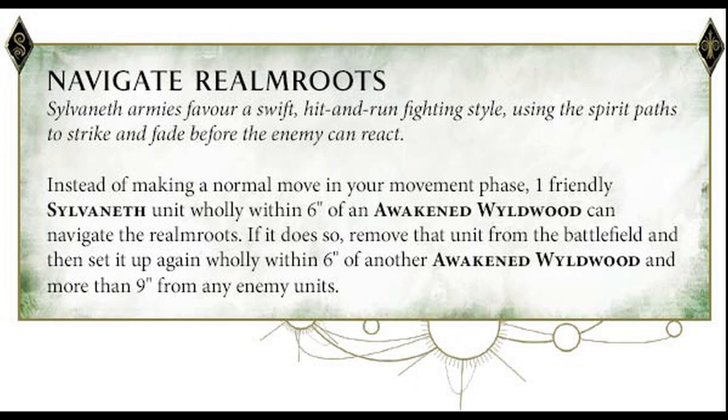Let me give you an example of how the rules for navigating realm roots work, so you can see how to get the best out of your teleporting. Instead of making a normal move in the movement phase, one friendly Sylvaneth unit wholly within six inches of a Wyldwood can navigate the realm roots. If it does so, remove that unit from the battlefield and then set it up wholly within six inches of another Wyldwood, more than nine inches from an enemy unit. So effectively, the more trees you've got on the board — and as much as I'm not a fan of it being spammed — you can cover your objectives and support your Revenants with Kurnoth Hunters.